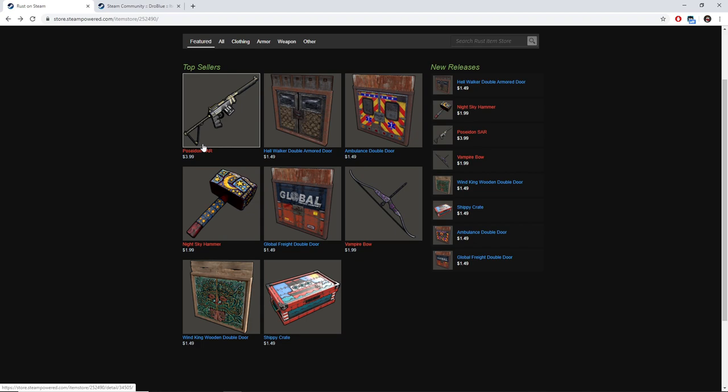Overall, the rest of the item skins are not very good, such as the double armored door — the Hellwalker one. It's not very great in my opinion; I don't think it looks that good and it just looks kind of bad. The ambulance double door is okay — it's roleplay themed, but I'm not necessarily seeing how it can be applied to that, though it could be like a hospital or something. I do see that for the roleplay aspect, but otherwise I don't really see much value overall in the ambulance double door.